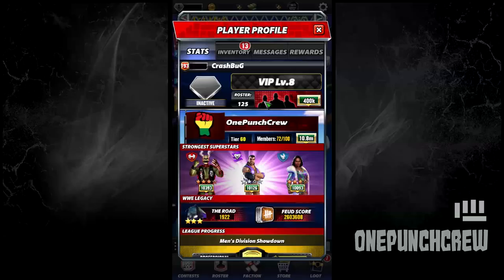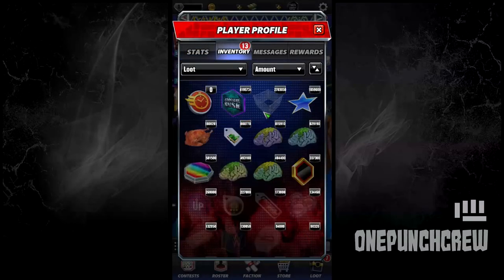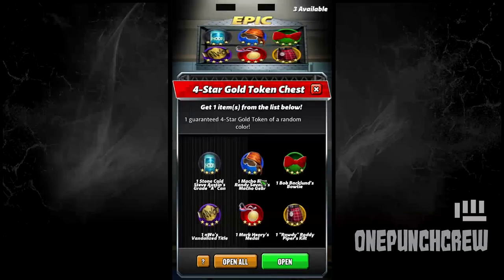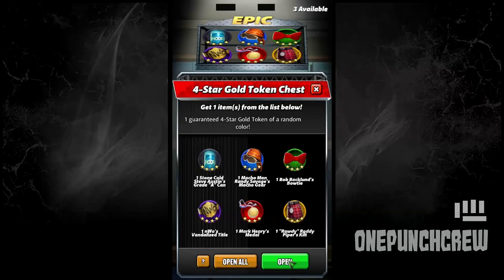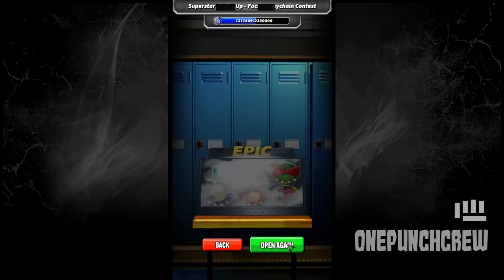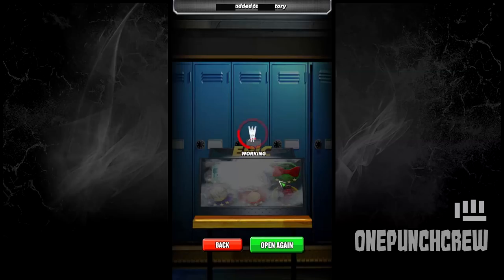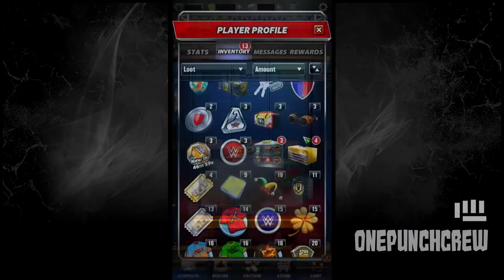Let's end this with a few token bag pulls that I got from that milestone — end it on a happy note. There it is, four-star golds — let's see which class it's going to drop. Mark entry medals — more acrobat. Oh, that's a rare one I did not see in the first pulls. Another one!